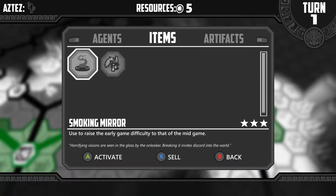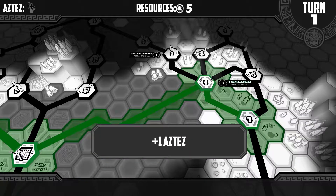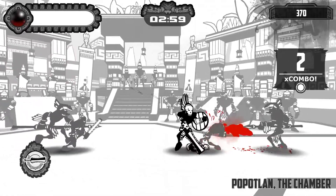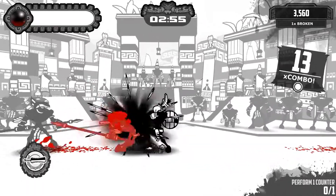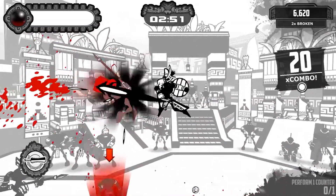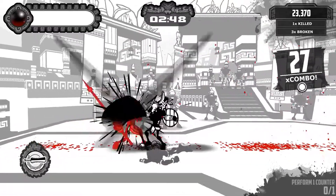Events are helpfully colour-coded, with yellow events being the standard, usually involving some form of loot. Red events are emergencies and must be tackled in order to prevent a negative effect from happening. Blue events are festivals whose rewards scale to your performance. Crucially, in festivals, if your Aztec is slain, you do not lose them.